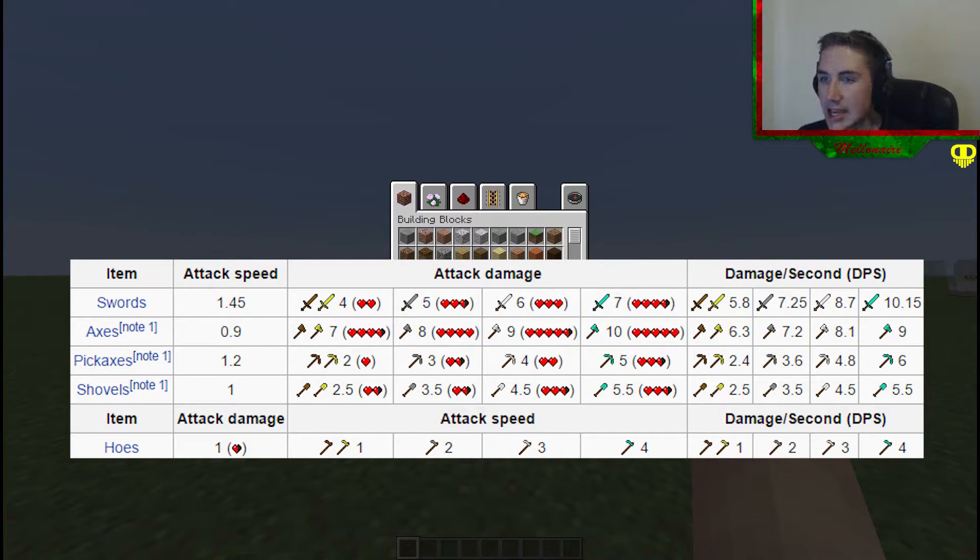Moving on to hoes: attack damage starts at one and increases by one every tier. Damage per second for swords: wood and gold 5.8, stone 7.5, iron 8.7, diamond 10.15. For axes: wood and gold 6.3, stone 7.2, iron 8.1, diamond 9. For pickaxes: wood and gold 2.4, stone 3.6, iron 4.8, diamond 6.